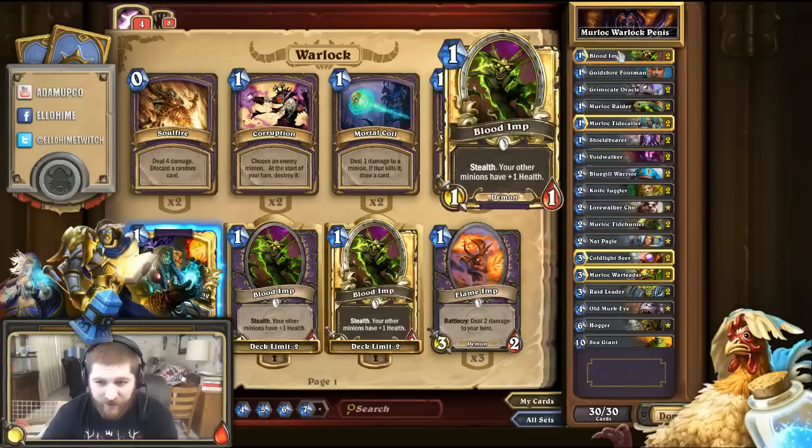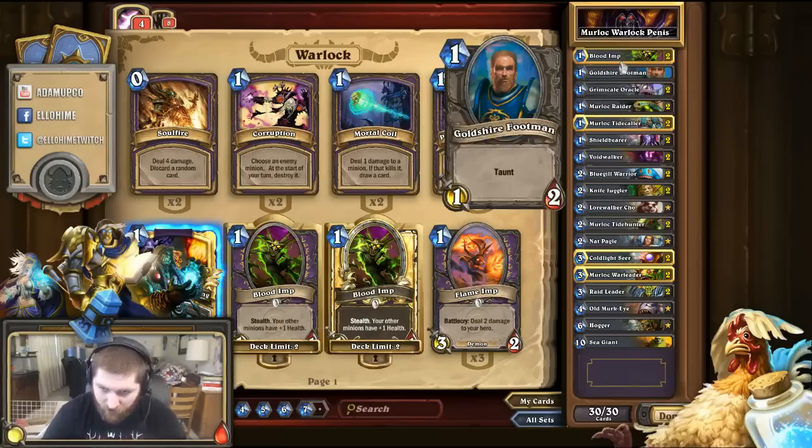Warlock also has Blood Imps. Blood Imps have stealth, and they give all your minions one health. It's a one-cost, 1/1 card. You can play that on the first turn, and you pretty much have an invulnerability — except for spells. If they do a board clear, you pretty much have invulnerability, plus one health for all your minions. And it's stealth, so they can't attack it directly with other minions. It's a really strong card for this deck.